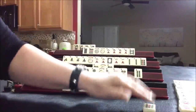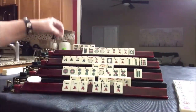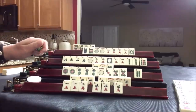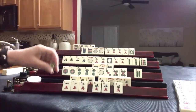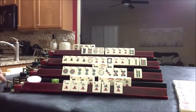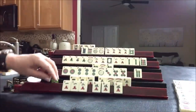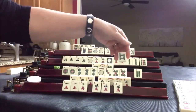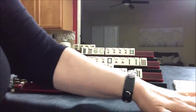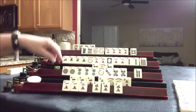Nine bam — that's the third nine bam out, so that's rendered null. Four, four, four, four — twelve. White dragon. This is concealed. Eight bam — okay, that's the second eight bam, third eight bam out. Drawing.